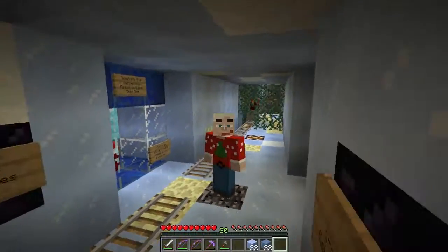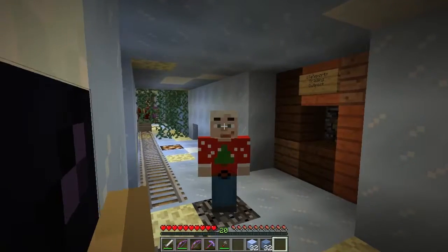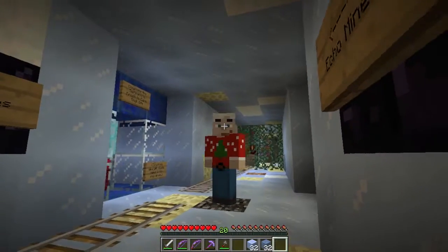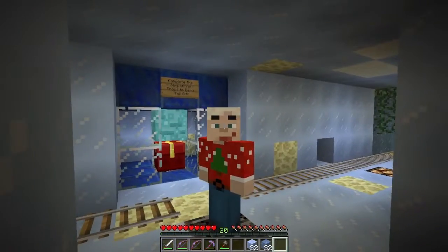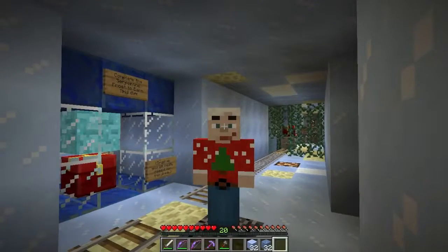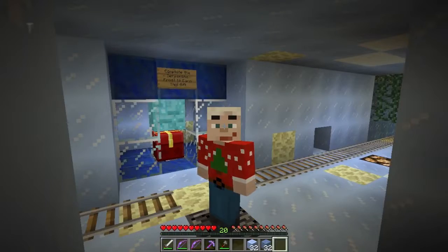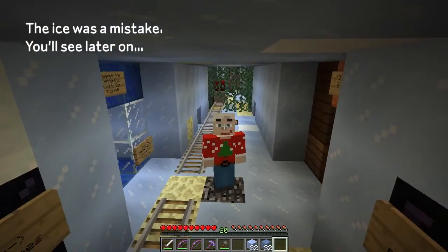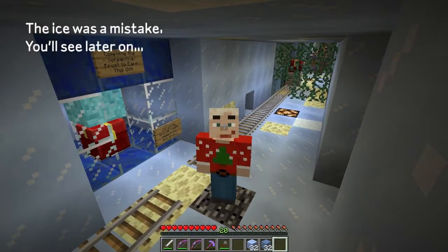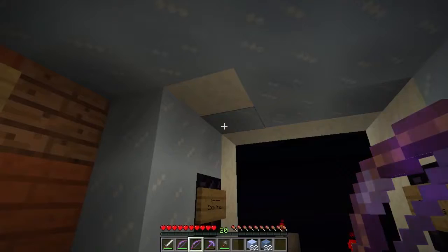Last episode we started our trek into the Echo Mines and realized there are some dangers ahead — mostly invisible creatures knocking you off things with knockback bows. So I've gone back to our main base — it's below spawn — and grabbed a whole bunch of stuff from a chest. You can see I've got compressed ice and some ice. We're going to attempt to block ourselves in so we can take these guys out. That is the plan.